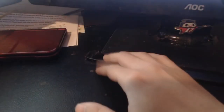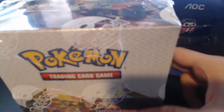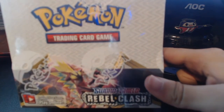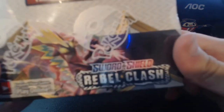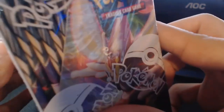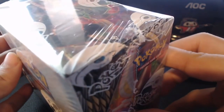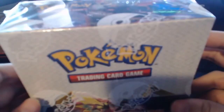Hey guys, how are you doing? Did you guys like the Pokemon card video, the last one? Because we got more. This is the newest set that came out a while ago, Pokemon Sword and Shield Rebel Clash. As you can tell, this is a full box set — I think it's like 36 full card packs in one box. So that's what we're going to do today. This is going to be great.